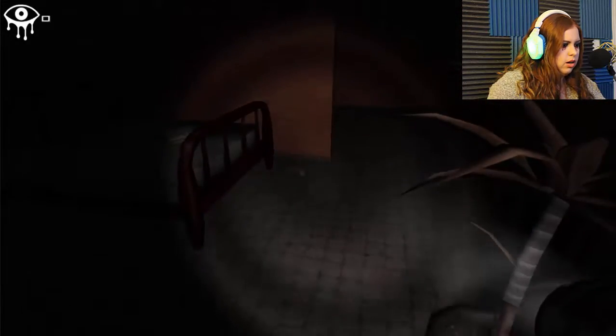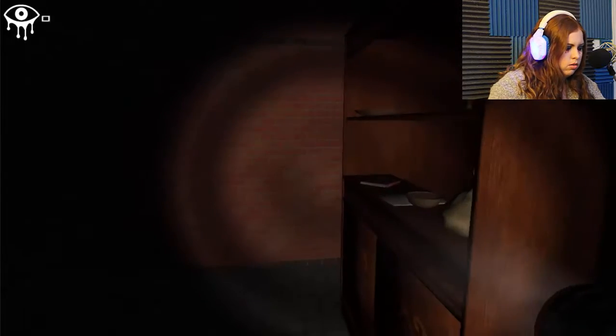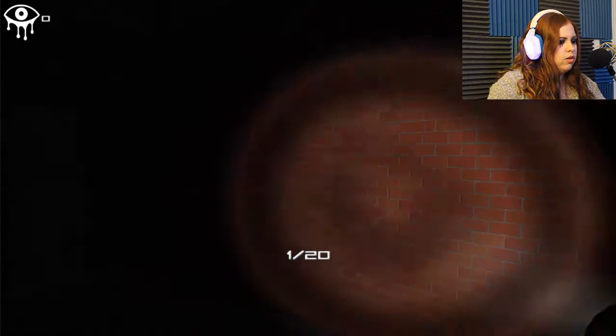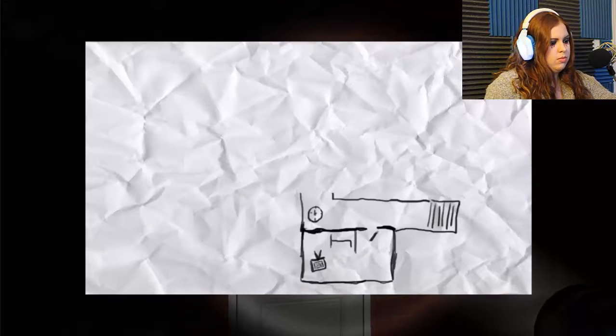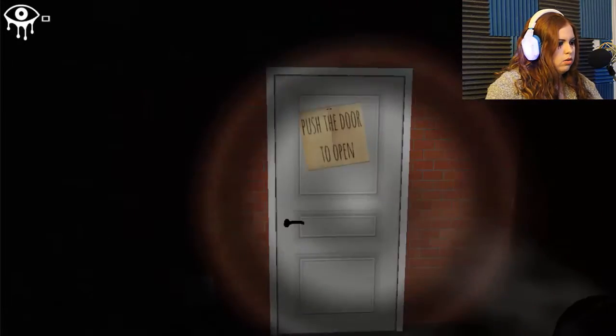There's nothing there, nothing in here. Oh wait, there's one — this is what a money bag looks like! Alright, so I've got one. Push the door to open and hit M for the map, but as you can see there's nothing on the map since we haven't explored the rest of the house yet, so that is not worth it.